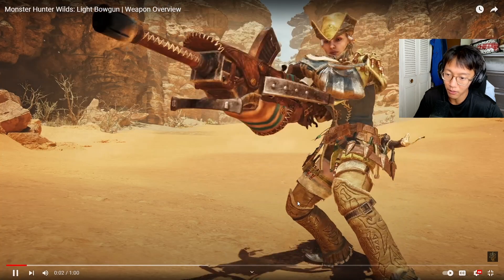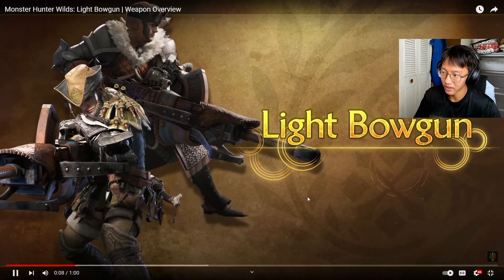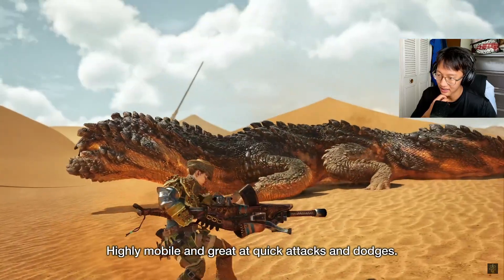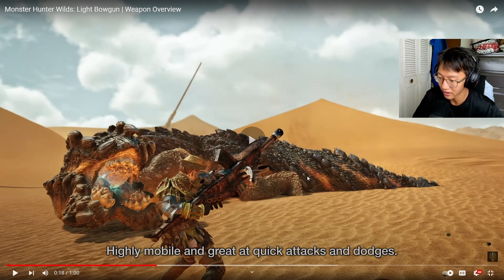Two weapons at a time as usual, and we got it in 4K. This is the mouse and keyboard weapon, man. Oh my god, the sliding — I can already see it just from this alone. Sword and shield — you know in the basic mechanics trailer you can ride the bird and switch to your primary or secondary. I can already see light bowgun being my secondary.